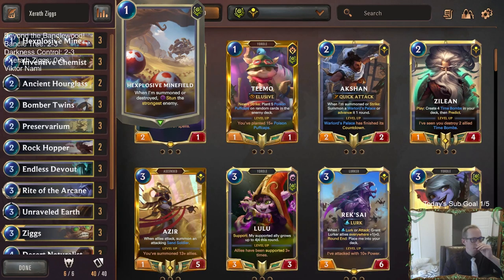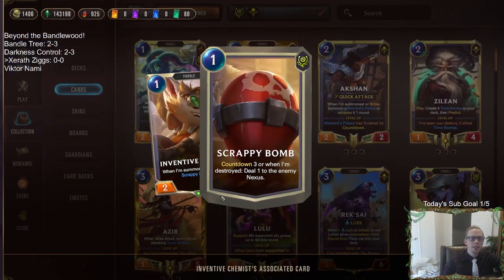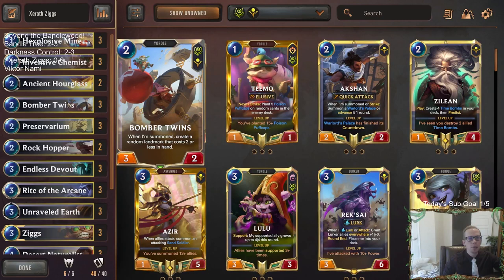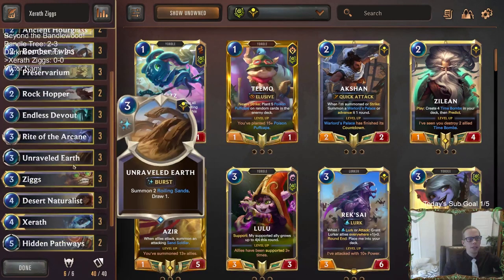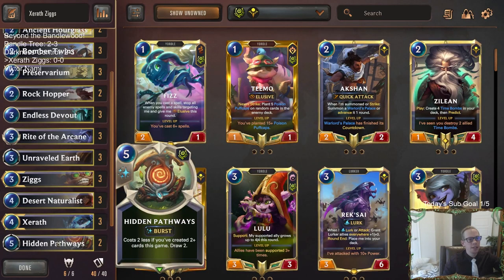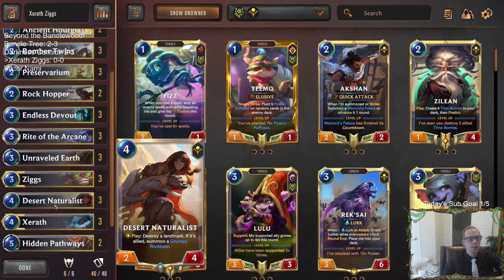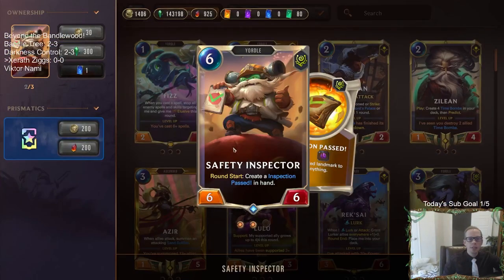We're combining Shurima, our normal landmark region, with Bandle City. We'll have cards like Hexplosive Minefield, Inventive Chemist making Scrappy Bombs, and different landmarks we'll be creating - Bomber Twins, Rockhopper, Endless Devout. Then we'll have a good amount of card draw: Unraveled Earth, Preservarium, Hidden Pathways, and similar cards. We're going to continue playing landmarks and destroying them. Desert Naturalist and Riot of the Arcane will be destroying them. At the top end, we'll have Safety Inspector.